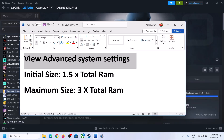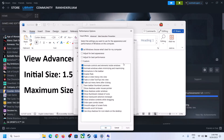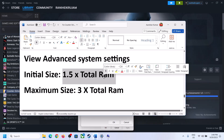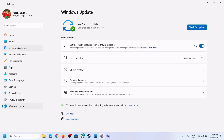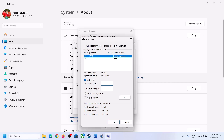The next step is to increase virtual memory. Type 'View Advanced System Settings' in the Windows search box and open it. Click on Settings under Performance, go to the Advanced tab, click Change, and uncheck 'Automatically manage paging file size for all drives.' Select the drive where the game is installed, then select Custom Size. For initial size, calculate 1.5 times your total RAM in megabytes. For example, with 16 GB RAM, go to 16 × 1024 = 16,384 MB.